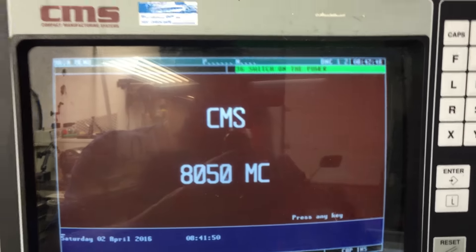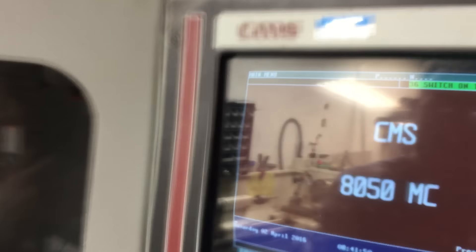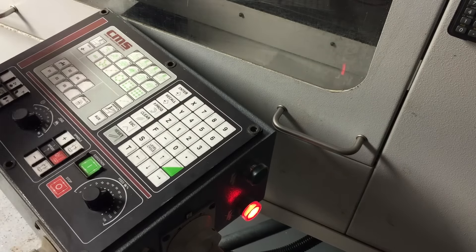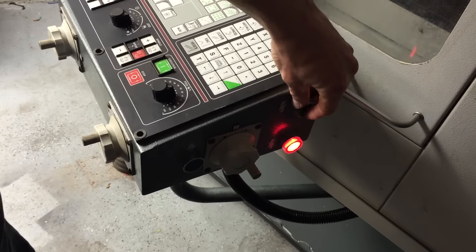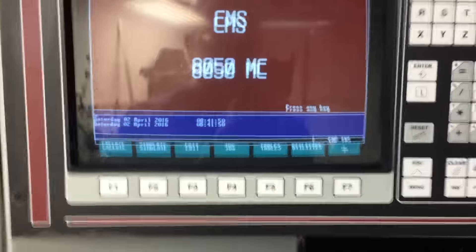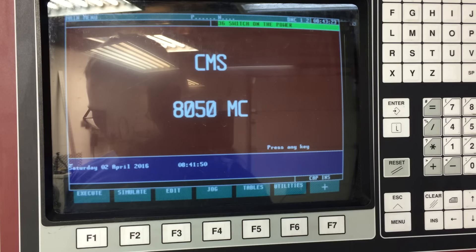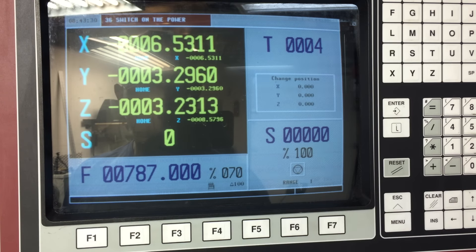I've got power to the machine and I keep getting this '36 switch on the power' message. The only thing I can figure is this switch down here — there's a red switch that looks like the power's killed, but you hit the green one and nothing happens. I've played around with all the keys on this screen and none of them will work. I'm using the controller at my waist level but I basically can't get anything to happen.